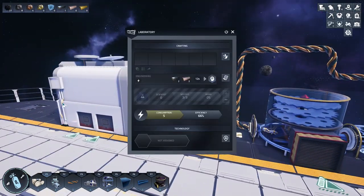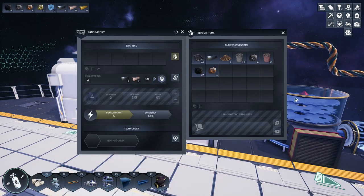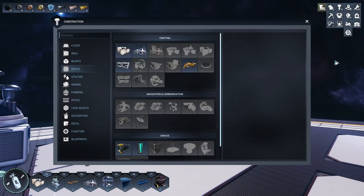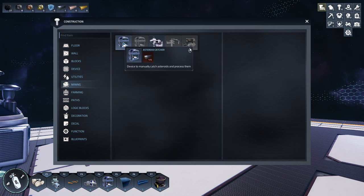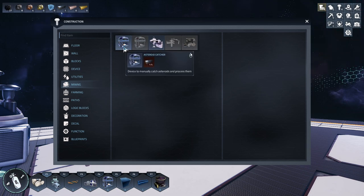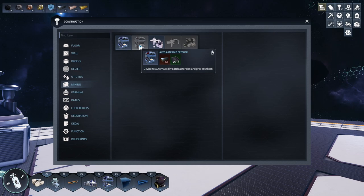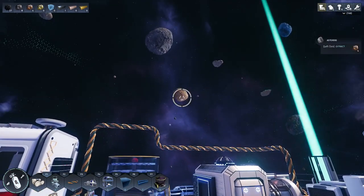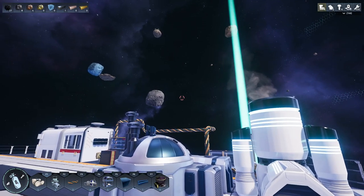I do have to get some more iron and copper. Actually, since I won't need iron and copper right away, we might as well get into the asteroid catcher. This is a manual thing — you actually have to climb in there and do it manually to catch the asteroids, which automatically crushes them and you take the resources out of the inventory. There is an auto asteroid catcher I still need to research, where you specify the type of resource you're looking for and it'll gather the primary ones: black for carbon, orange for copper, gray for iron, and blue for ice.